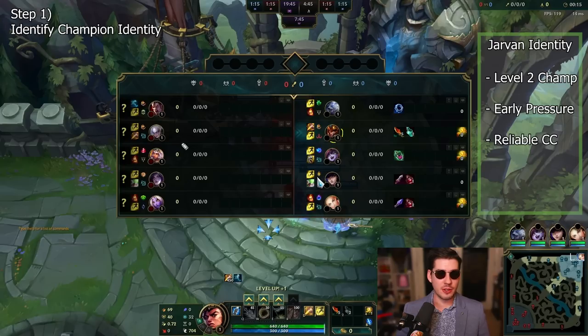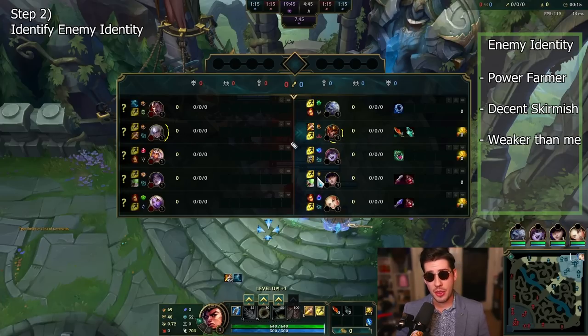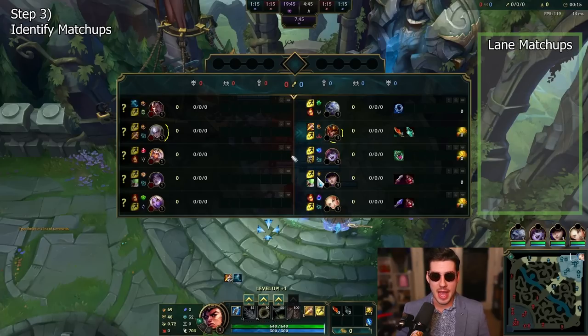Step two: look at the opponent jungler. The opponent is Diana. She is a power farmer, and into Jarvan with Conqueror, Jarvan is going to edge her out in the early game. So we're an early game champion with a winning matchup. Step three: laning matchups. We've got Caitlyn and Lux in bot lane — huge range, huge pushing power — up against Kai'Sa and Soraka. Two scaling champions who can trade a little bit early, but up against Caitlyn Lux, they're definitely going to get out-pressured.